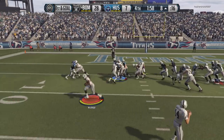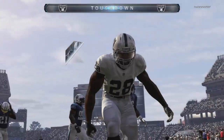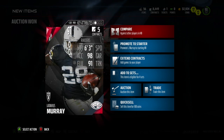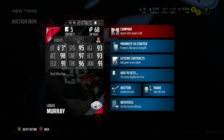Right there my opponent tried to run-commit to the right and I was able to use the speed and agility to basically reverse field and score the touchdown the other way. So what's my verdict? If you're on a budget and you have like 90k to spare and you want a pretty solid running back, this is gonna be the card for you.